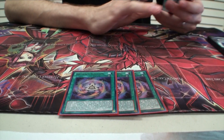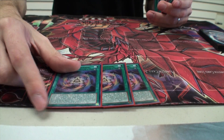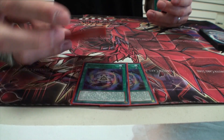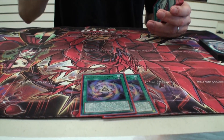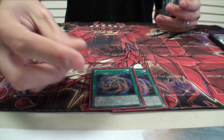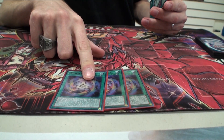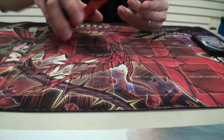Now for the spells. We have three Artifact Ignition — really good tech. Target one card on the field and destroy it. You can destroy your own, obviously, to trigger your Artifacts. When you do, you can set an Artifact directly from your deck. And the best part is that if it's destroyed by your opponent's card effect, they skip their next battle phase. And it's a quick play.